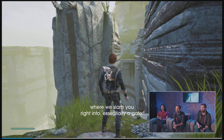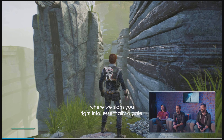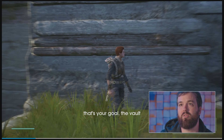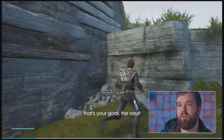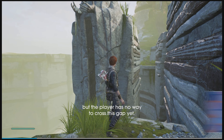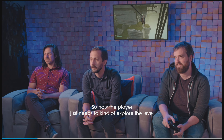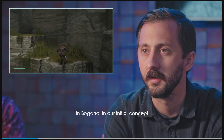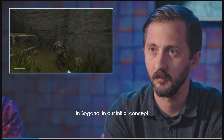Bogano's design is like a measuring stick for the player — it's their first planet that they can re-traverse. One of the challenges is that once the player has unlocked all their abilities, they can double jump over everything and wall climb and zip line all over the place. After each ability you get, you can come back to Bogano and it unlocks a different section depending on which abilities you've gotten on other planets.